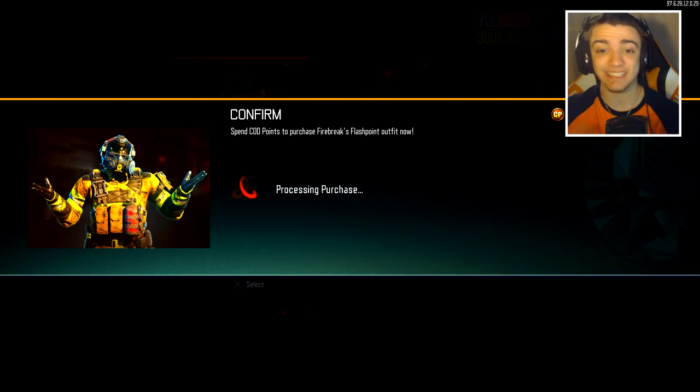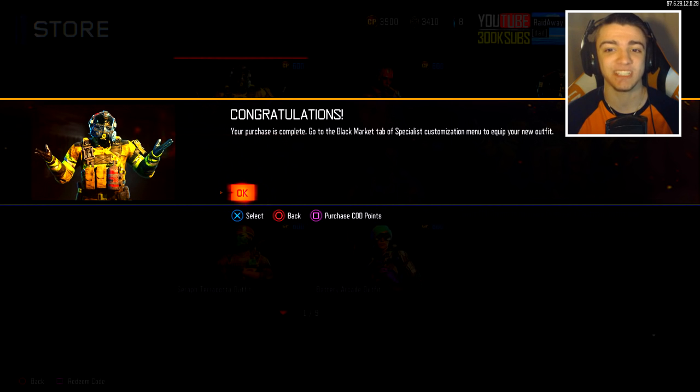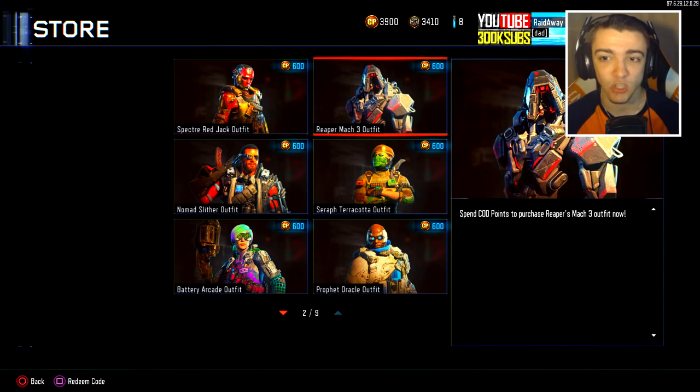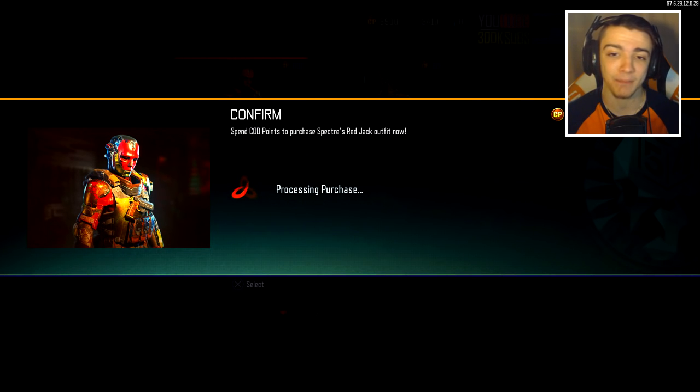This kind of just came out of nowhere — these skins and outfits, this just literally came out of nowhere. So there's an option to purchase the contract for 300 COD points, and then there's an option to purchase the skin right away — you just bypass the contract, don't have to get the 15 wins, and you get the skin and outfit right away. Congratulations, your purchase is complete. Go to the Black Market tab of Specialist Customization menu to equip your new outfit. We are going to be purchasing all of these right now because I like to have everything in Black Ops 3.